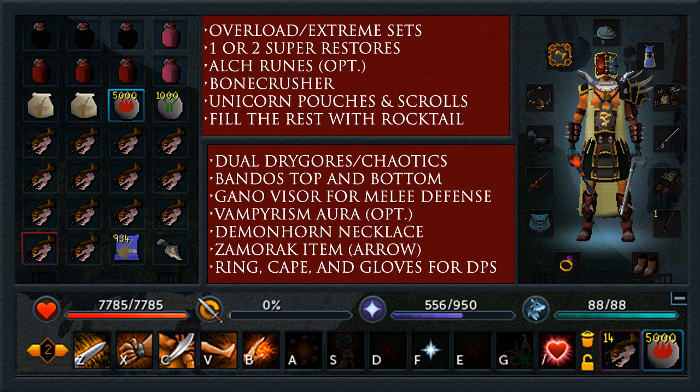For the high level setup, I would highly recommend having at least a main hand drygore. I have a main hand drygore and an off-hand chaotic, which works very well. Dual drygores is obviously better, or you can use a chaotic maul or dual chaotics. Bandos top and bottom — I like using the power armor for that extra DPS.